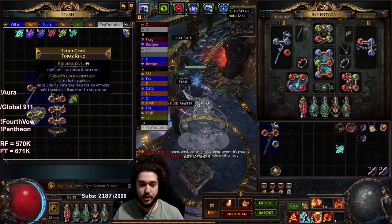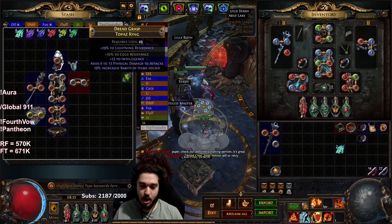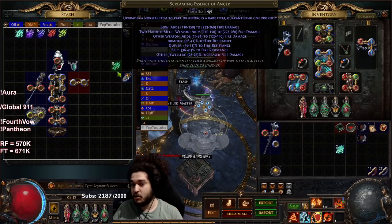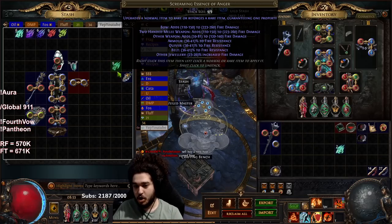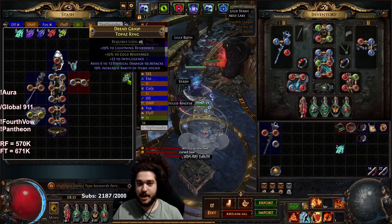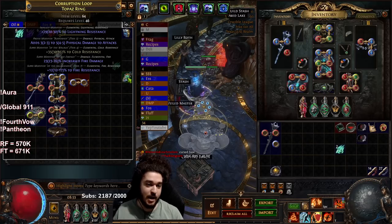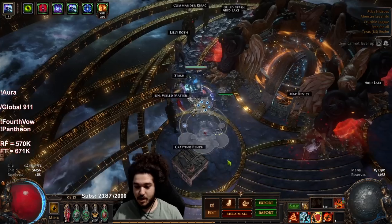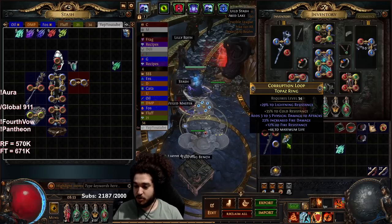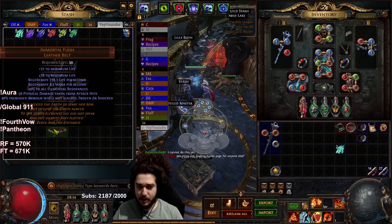Rings are interesting - you can alternatively just buy them. But say you get a ring with a fractured resistance for one chaos. I'm going to use Anger - it gives a little damage so every time I hit this Topaz ring it's going to get that fire damage roll. We're looking for an open prefix. I click that - it's got fire damage and fire resistance. I could craft life on this. It's not amazing but how much did we spend? About three chaos. That's a good ring - done.